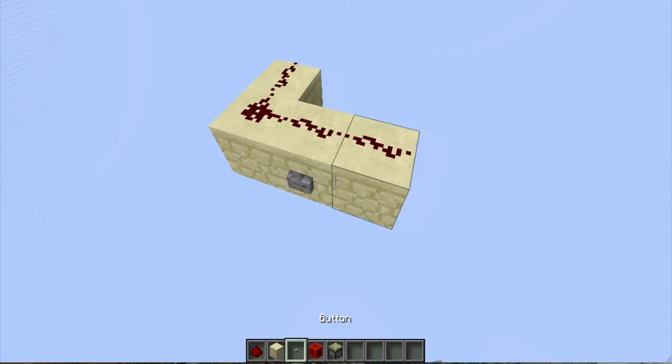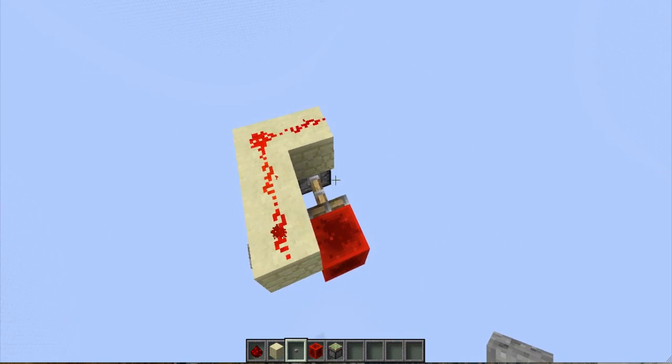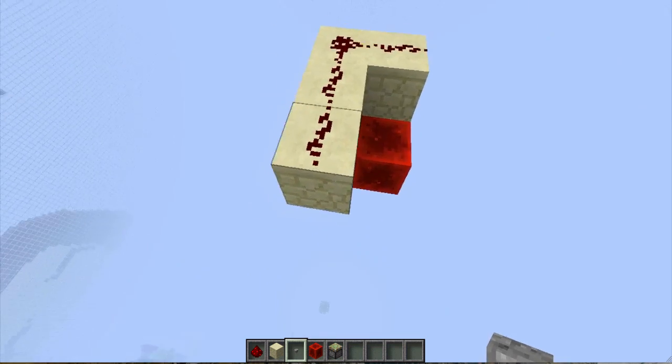Now, we just do this. As you see, we press this button, that extends, and then it retracts. We press this button, it extends, and then it retracts.